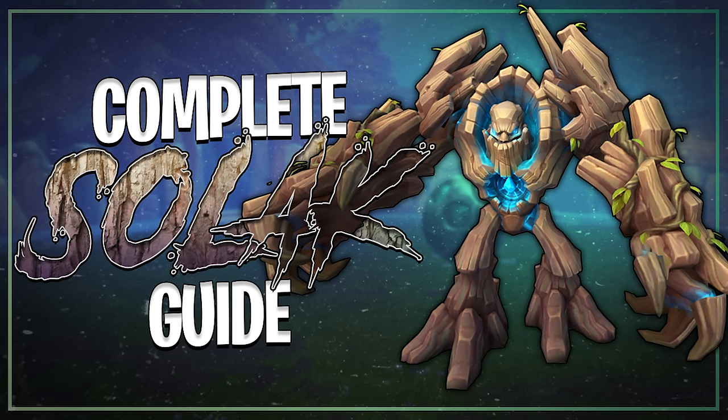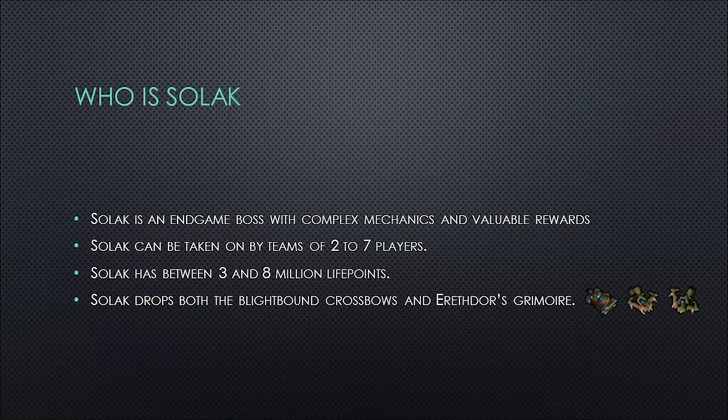Practice makes perfect. You could watch this video a hundred times and even at that point you likely would not get a kill on your very first attempt. That being said, this video should prepare you for everything this boss can throw at you. Solak is an endgame boss with complex mechanics and valuable rewards. Solak can be taken on by teams of two to seven players, has between three and eight million life points, and drops both the Blightbound crossbows as well as Erythor's Grimoire.